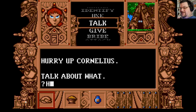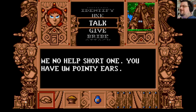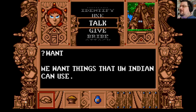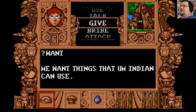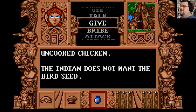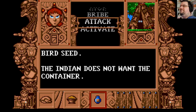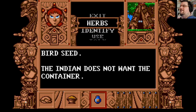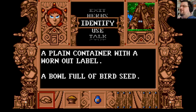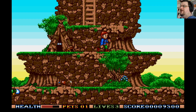Talk. 'Me no help, short one. You have them pointy ears.' Want. 'Me want things that an Indian can use.' The Indian does not want the uncooked chicken, the birdseed, or the container. We have a plain container with a worn-out label, a bowl full of birdseed, and an uncooked chicken. I don't think there's much we can do there right now.